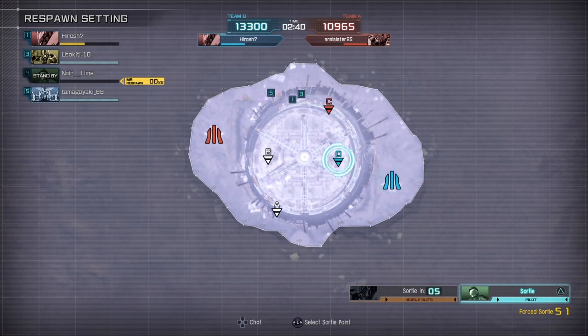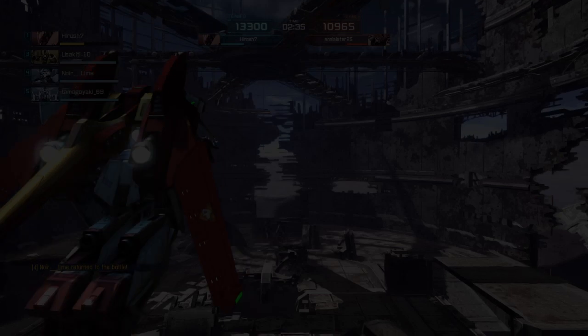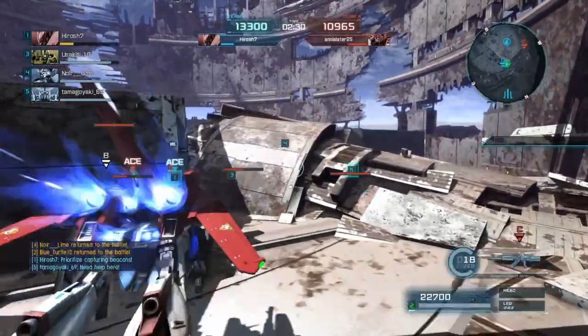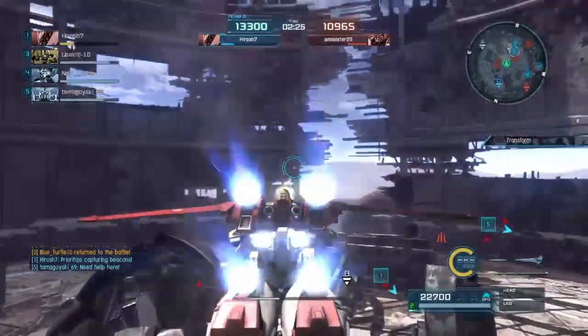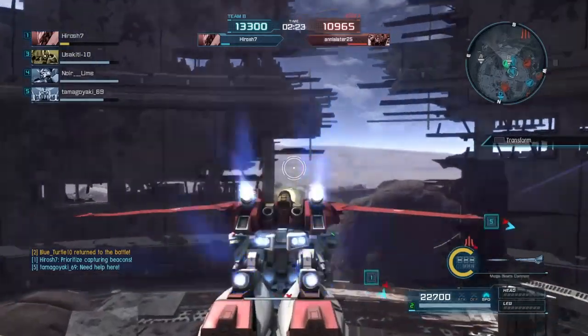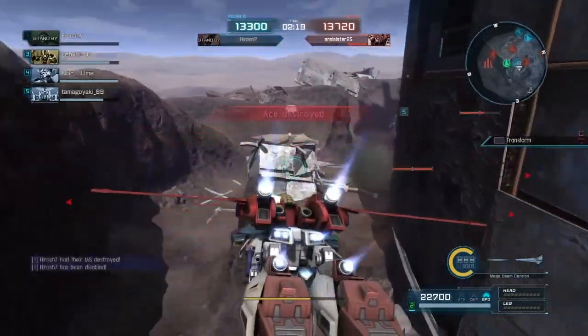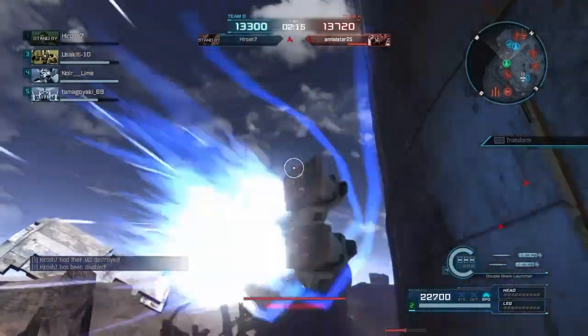Looks like both Aces are at half health. Looks like we're going to have point D as well. Not a lot of point stealing going on here, but the team looks very coordinated, so we should be fine in trying to get those points, although our Ace's health is dropping. Going to try to fly in with the Mega Beam Cannon and see if I can hit somebody with it — not seeing anybody at the moment... there's somebody, but looks like I'm going to miss, unfortunately.